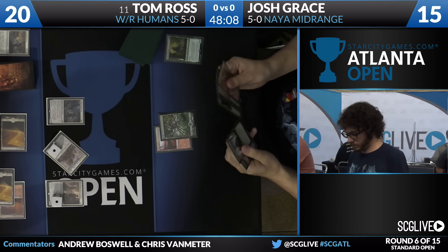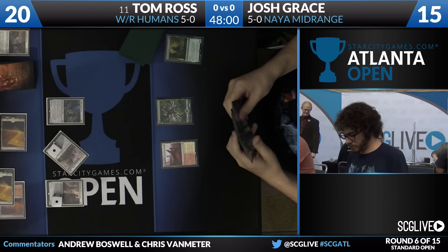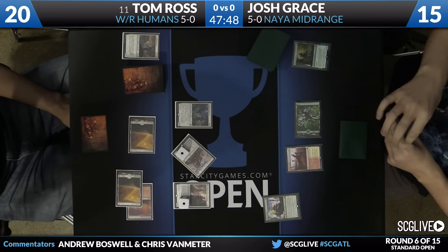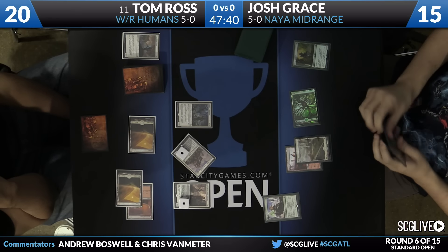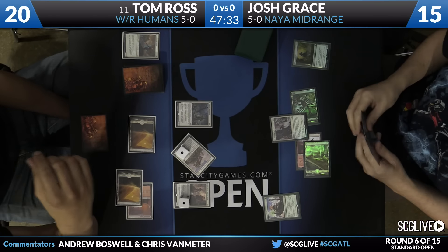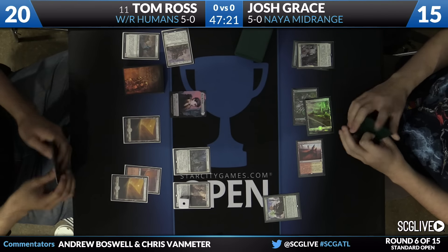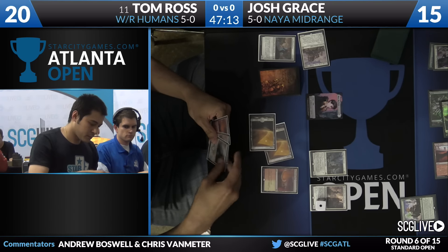Tom is off to just a great start. Josh, to his credit, played one of the best possible draws — it doesn't really get much better for him than a Turn 2 Sylvan Advocate — but he's way behind. Without a sweeper, all Tom needs is a reasonable draw and things are going to go pretty well for him. This is one of those ways that aggressive white decks can punish everybody else when they're on the draw. Your deck is set up to use all of your mana every turn in the first few turns, and not everybody's deck is set up to do that. He's played a one-mana spell, a two-mana spell, and then a two and a one-mana spell — using all six mana over three turns — and despite Josh having a good hand and playing essentially on curve, he's still quite far behind.